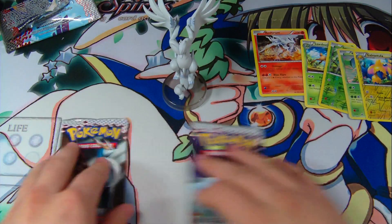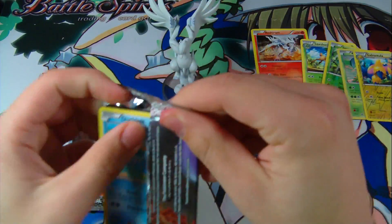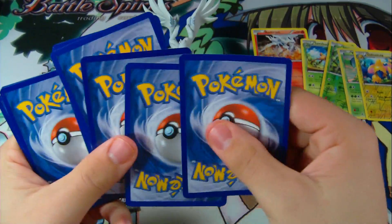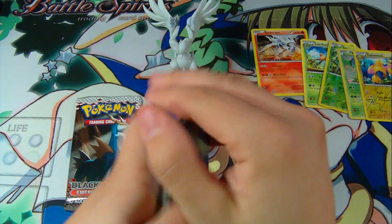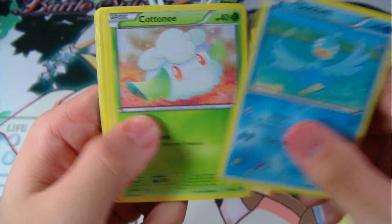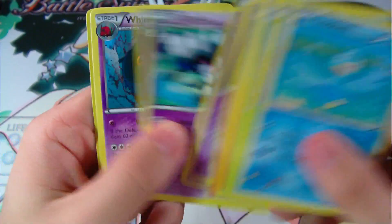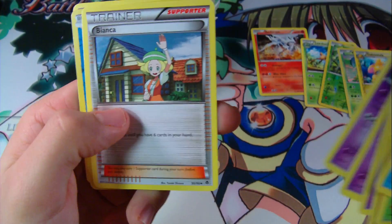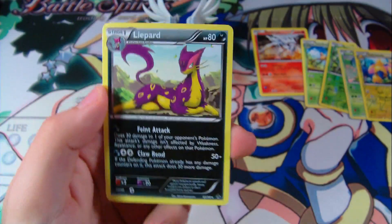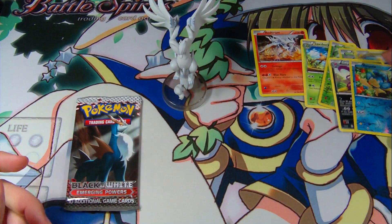Next pack — two more left. We have a Ducklett, Cottonee, Panpour, Darumaka, Venipede, Gothorita, Whirlipede, Bianca, a Foil Panpour, and a Liepard. These foils are so cool.